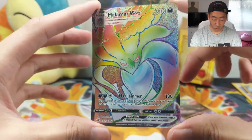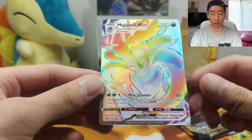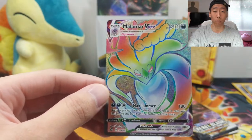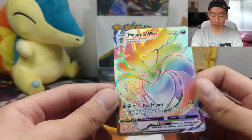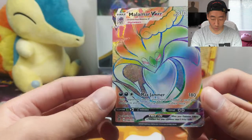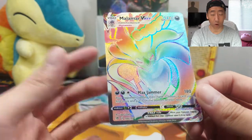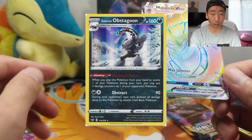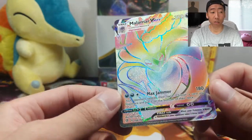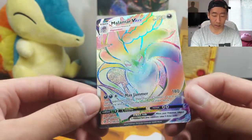That's a pretty sick Rainbow Rare, I must say. I actually like how they include the rainbow pattern or coloring within the Pokemon on these cards — it definitely makes it stand out from the background. And because there are so many different variants — holographic, regular holo, V card, VMAX, and Rainbow Rare — it's just so hard to complete a set. You have to throw down so much money just to have a complete regular set of any of the modern Pokemon sets.